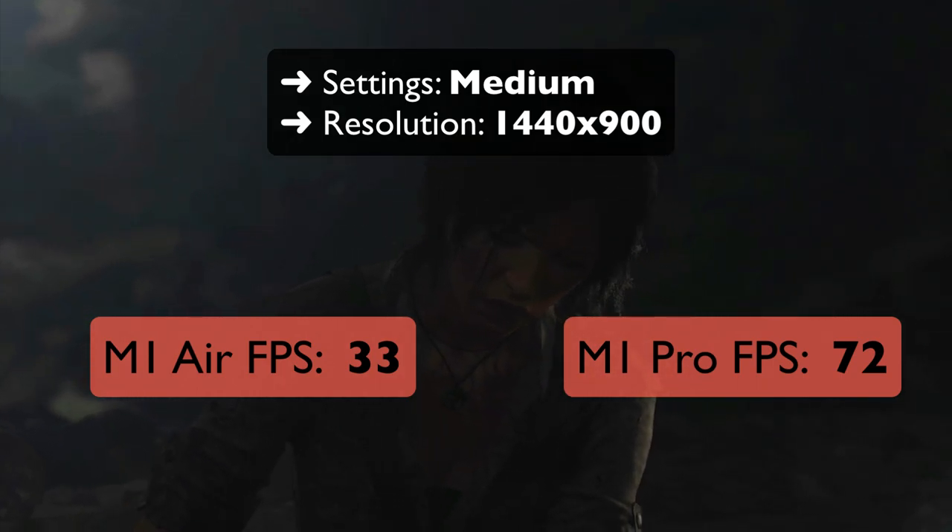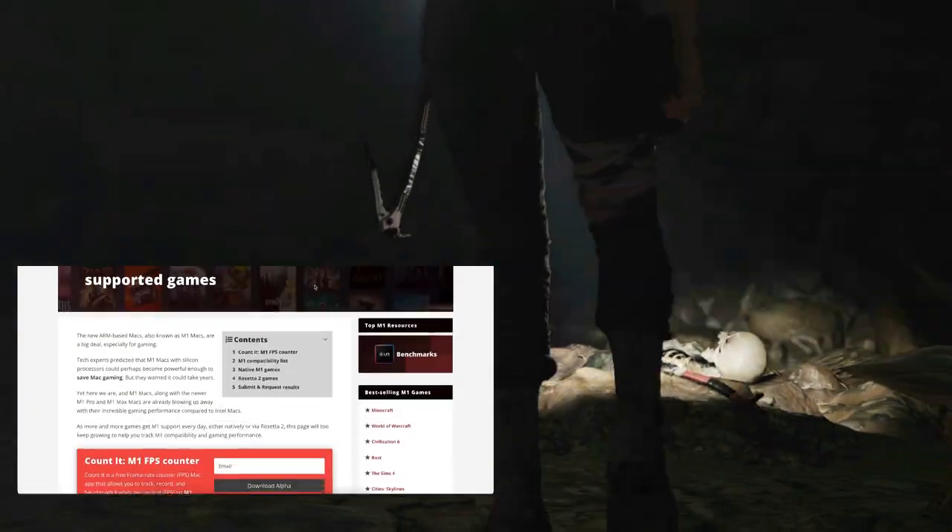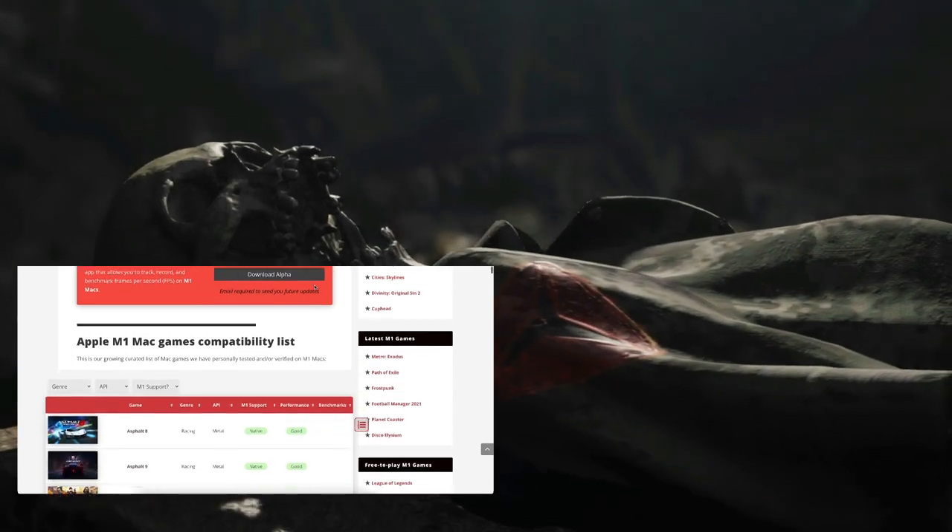At those settings, the M1 Pro can hit 72 frames per second. Be sure to check out our native M1 gaming benchmark page, which includes links to all of our benchmarks we've performed so far. You can find the link in the description below.